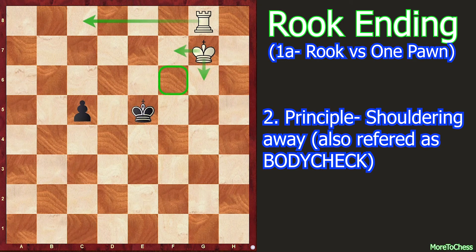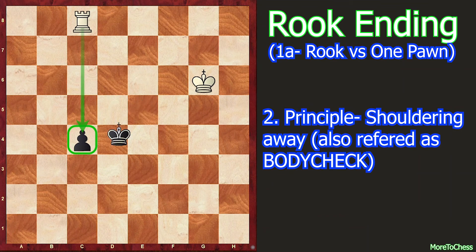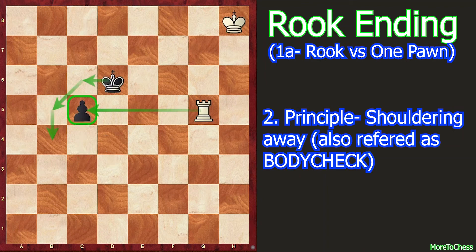Instead of rook c8, if White plays king to g6, then c4, rook c8 attacking the pawn, king d4, king f5 — this position also draws eventually because the White king is very late. So in this position the only best move is rook to g5.